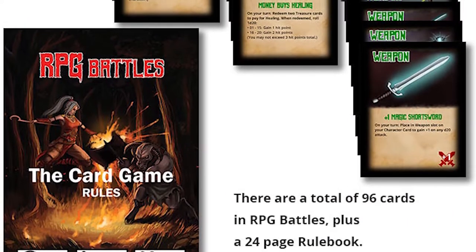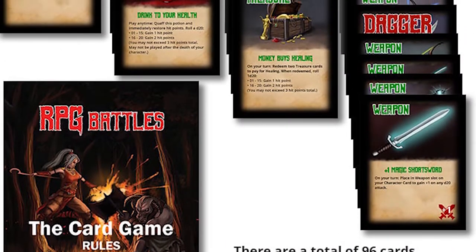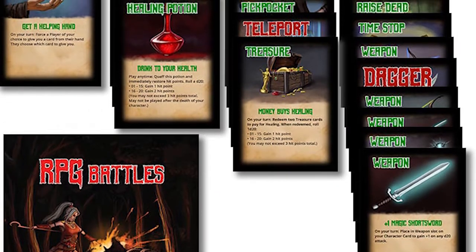Weapons and armor definitely help — some have unique abilities beyond just combat bonuses or base defense improvements. Cards like Raised Dead can prevent you from dying, and the Treasure card lets you gain HP. Some cards can be used at any time instantly, like the Teleport card, which is a lifesaver — it lets you push monsters away, similar to Cutthroat Caverns. It also feels like Exploding Kittens where you need a defuse card; here you need a Teleport or you have to risk it.